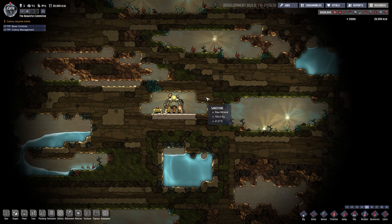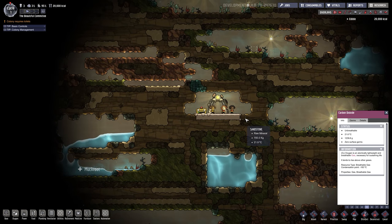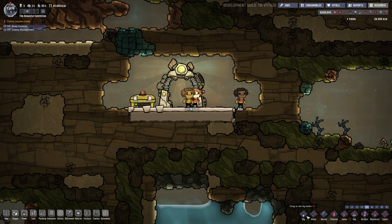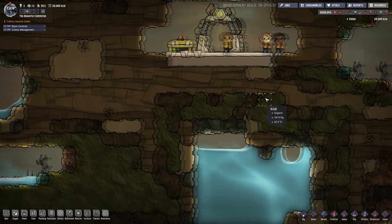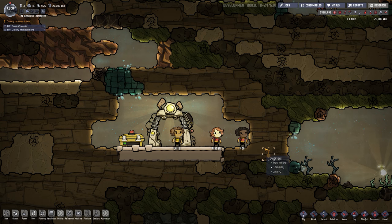We're gonna start off really simple and build ourselves up. The first thing to explain when playing this game is how to dig, because if you can't dig you can't go anywhere. I'm using mouse wheel up and down to zoom in and zoom out. You've got your selector for all this fun stuff — you're gonna want to start digging. The buttons down below include dig, attack, harvest, and all that. You can left click on dig or press G. G brings up the dig tool; right click gets out of it.